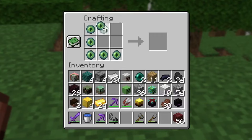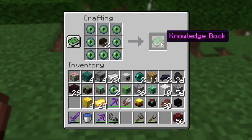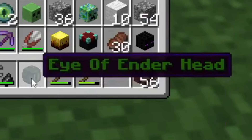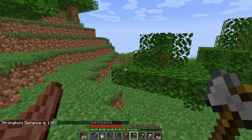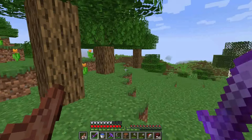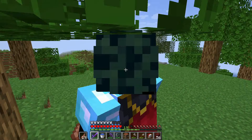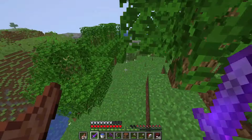Eight Eyes of Ender in all corners and one player head in the middle - knowledge book - we get an Eye of Ender Head! Shift-jump with it and the chat says 'Stronghold distance is 1387.' I'm living my life right now. That tells me where the stronghold is - I don't need to throw Eye of Ender manually.